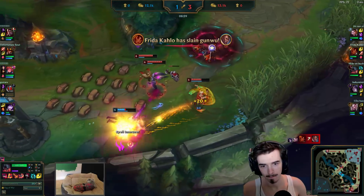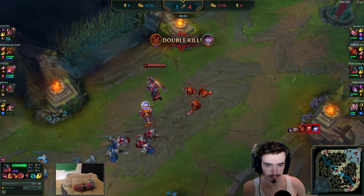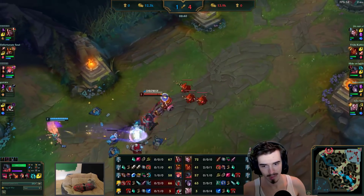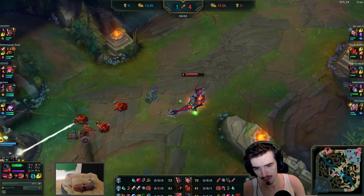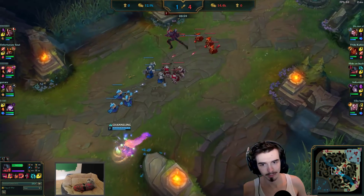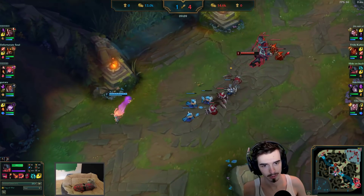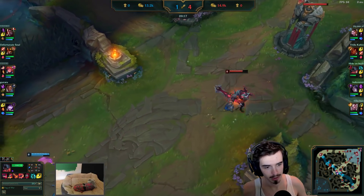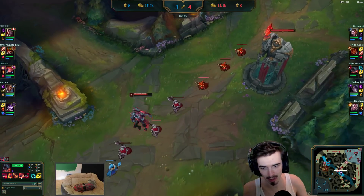That's one red buff, that's two. Excellente. Back to lane phase — what has he bought? A ruby crystal. Farm, farm, farm. Exciting stuff. And he dodges the cage, Faker. Who would have thought? The best player in the world, known for his movement.